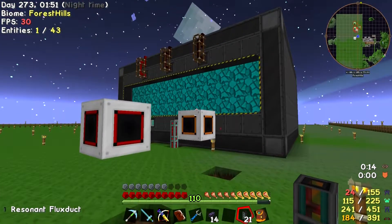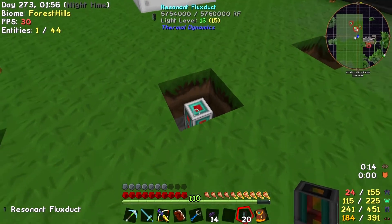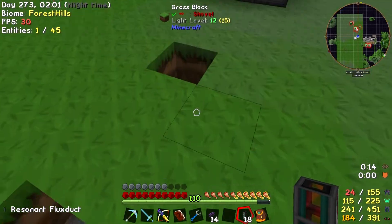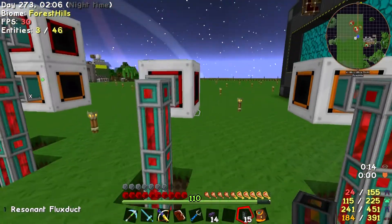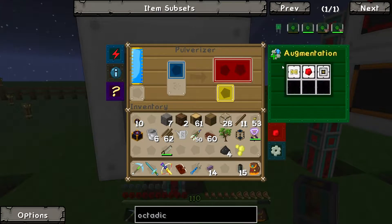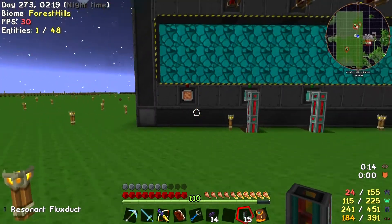Is that going to power the reactor? It might not — I mean it's not going to put an obscene draw on it, but it's going to put some draw on it. I'm sure the reactor knows what it's doing. Those machines are all hooked up and actually all powered. We've now got three available slots for augmentation because these are top tier machines, so we can make these machines whiz, bang, and or fly.